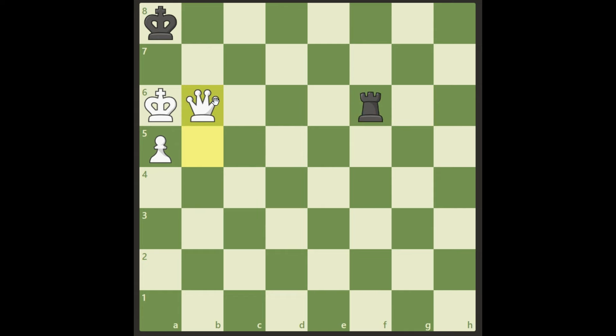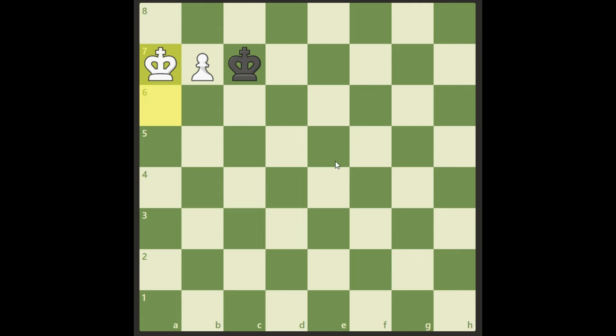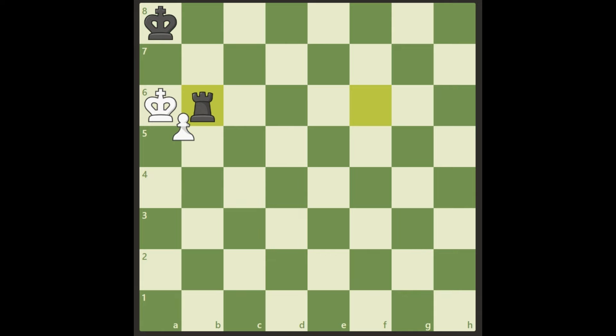White plays queen to b6 here, but actually this is only a draw also. Can you see how black can make this a draw? Can you find the best move for black here? It's not taking here, because then we get our pawn up and we're going to win. But black can play this diabolic move: rook d6.